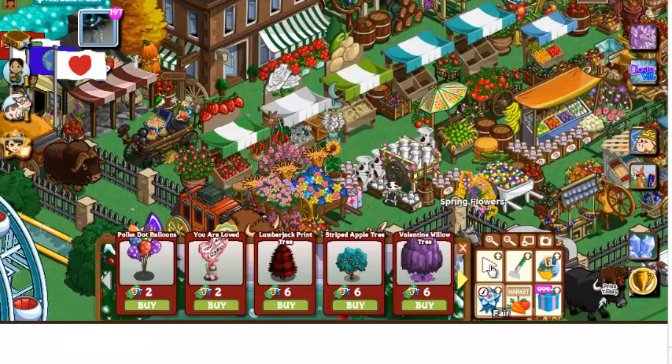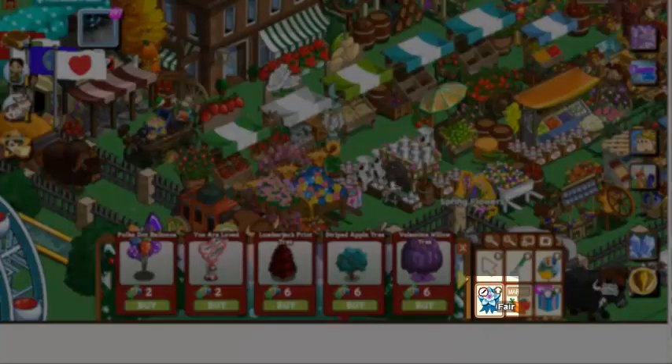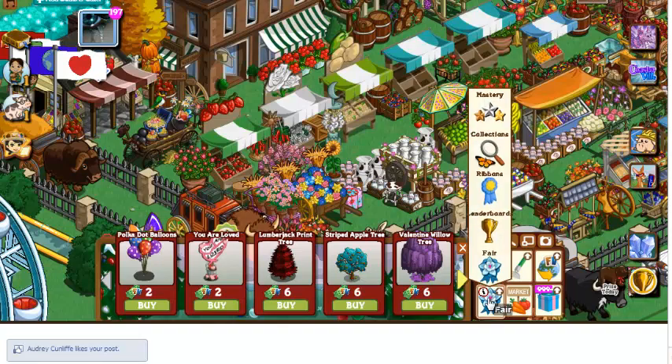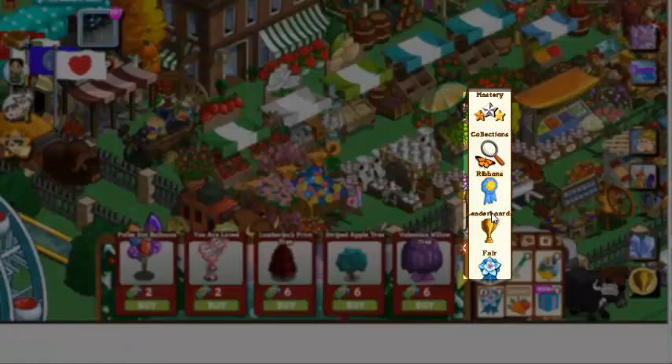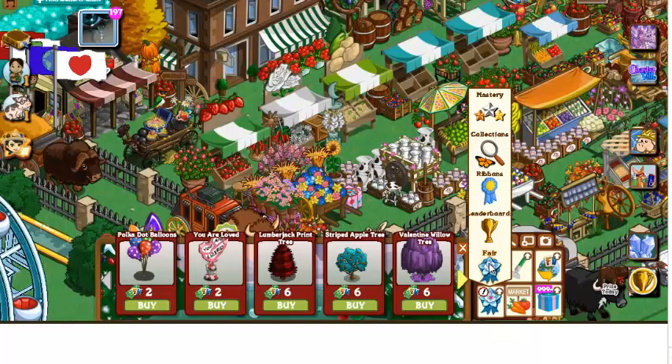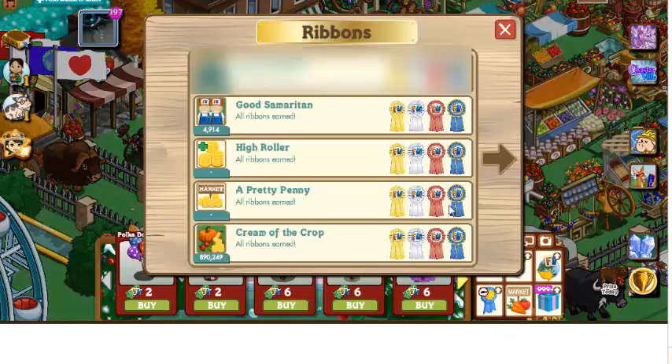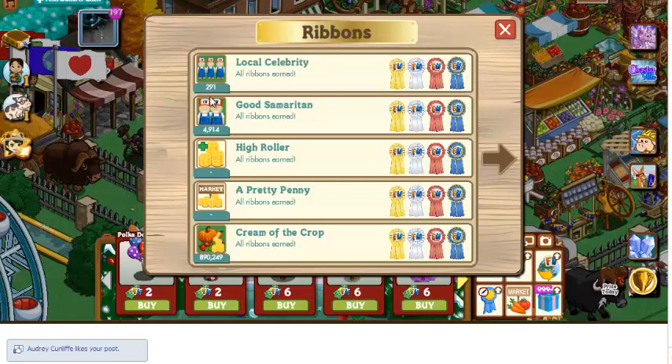Everybody's seen their little tabs here. You've got three tool tabs that you can use. The fourth one — the bottom left-hand side — you click on that and the drop menu comes down with your masteries, your collectibles, your ribbons, your leaderboards, and your county fair. Click on ribbons. Your first ribbon, Local Celebrity, will tell you exactly how many neighbors you have.